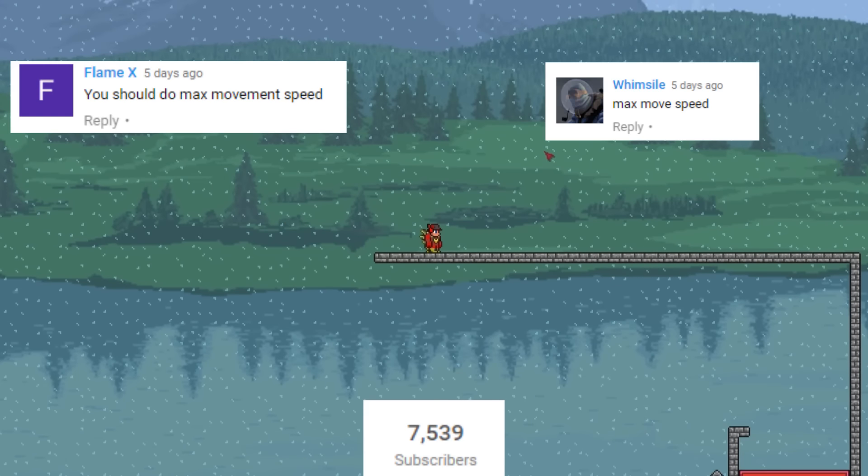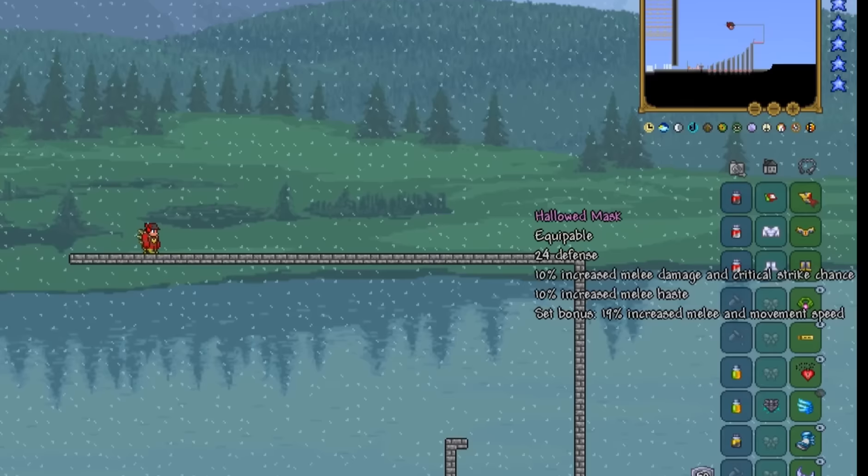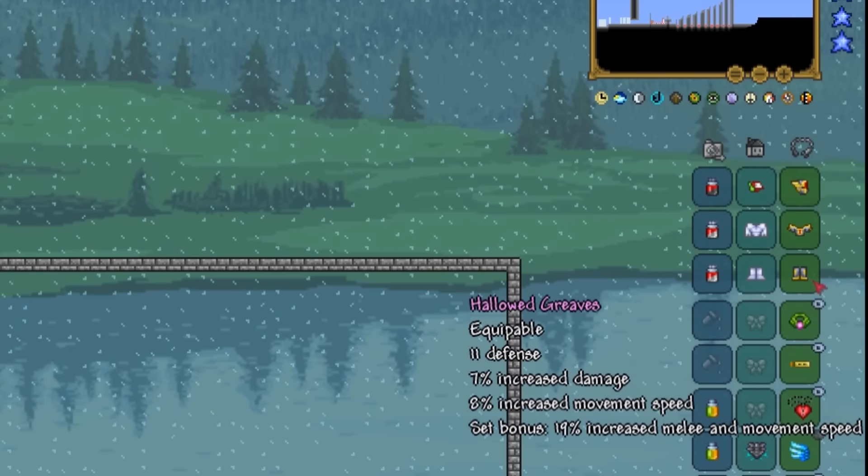Good day everyone! This MagSets video was suggested by multiple of you, so let's begin immediately. I went for the Hallowed Mask, Mail and Greaves, since this armor gives a 27% increased movement speed.